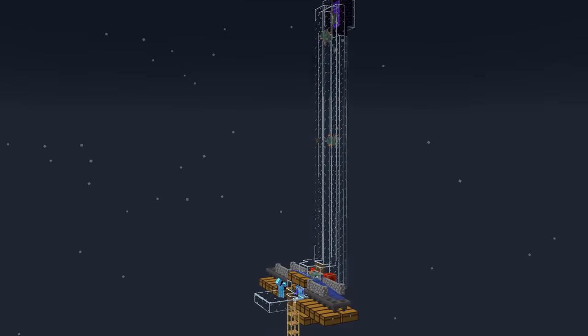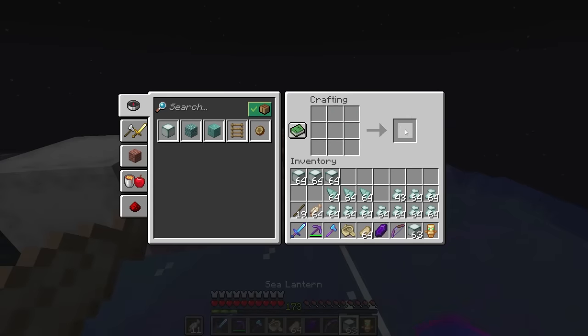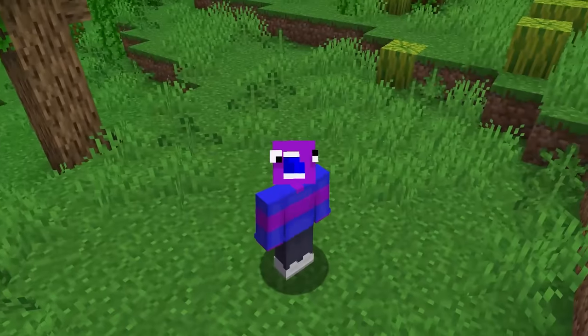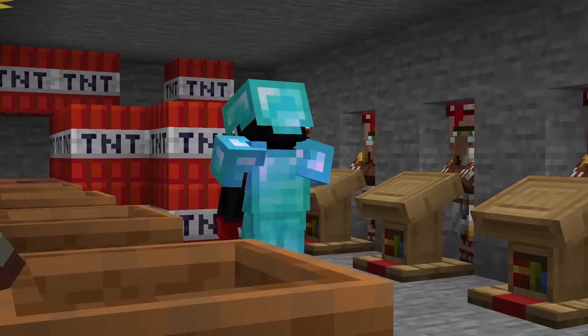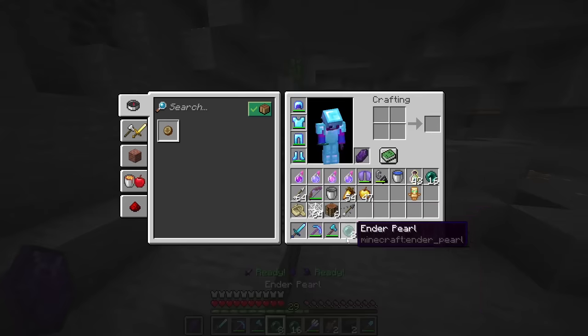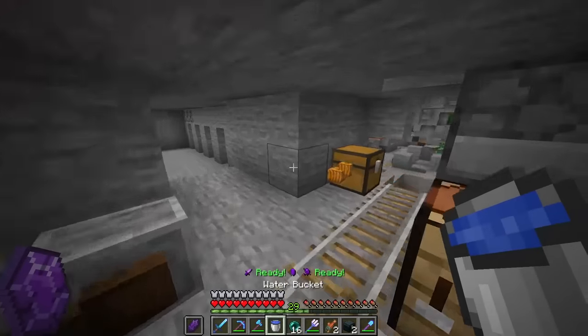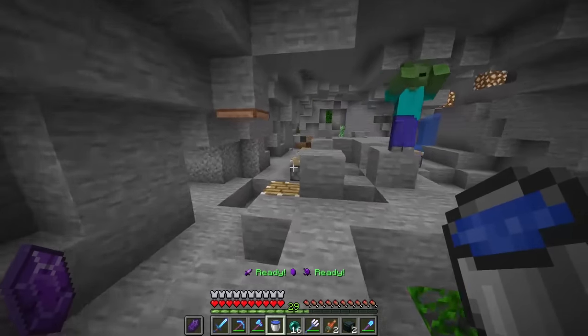Once the farm was finished, I was easily able to obtain all of the sea lanterns I needed, and Mugum had already set up some villagers at the new location, so we were back in business. And then Clown Pierce found and destroyed it all within four days. It's all gone — Clown destroyed everything, all the villagers. That's another base we've lost to Clown in less than a week.